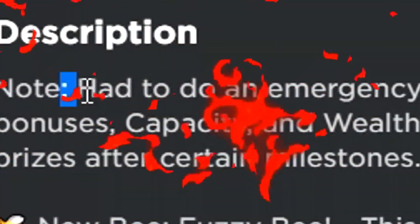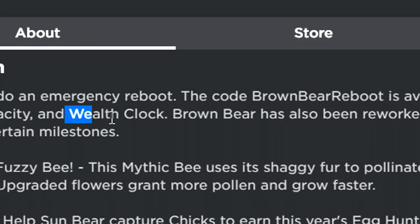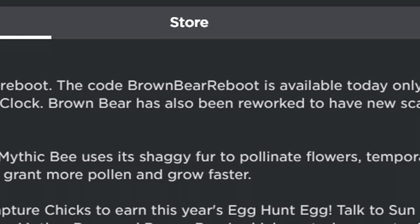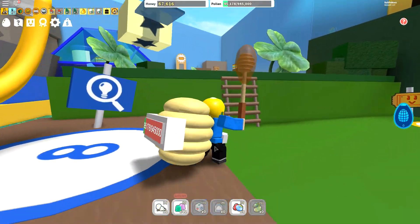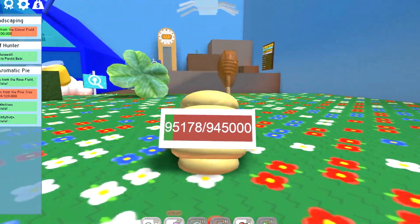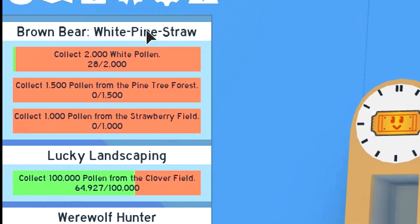Now let's check out the update log. It says they had to do an emergency reboot — the 'brown bear reboot' code is available today and grants dandelion field bonuses, capacity, and wealth clock. Brown bear has also been reworked to have some new scaling quests with prizes after milestones. So basically there's a revamp on the brown bear — I think you can get more quests.